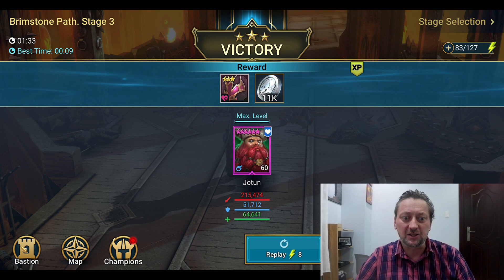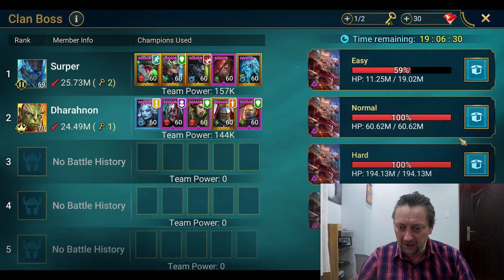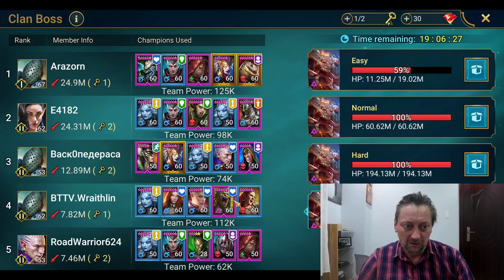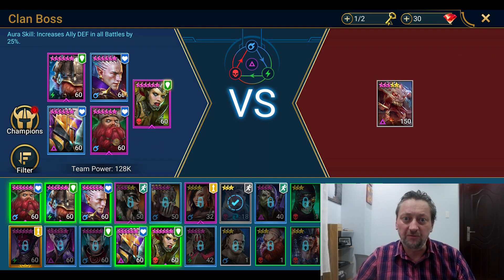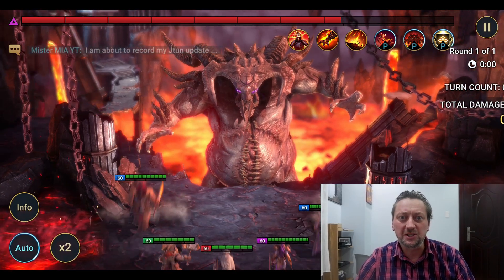It looks like he's going to be pretty solid in terms of Clan Boss, so let's give him a try. I've got him with Sepulcher Sentinel for the decrease attack and the block debuffs, Kale for some poisons, Painkeeper for the AoE heal, and Rockbreaker built with high defense — Warmaster proc as well. I'll be curious to see how Jotun compares to Ruckbreaker. Let's check out what the first few hits are like, see if he gets that HP burn down.